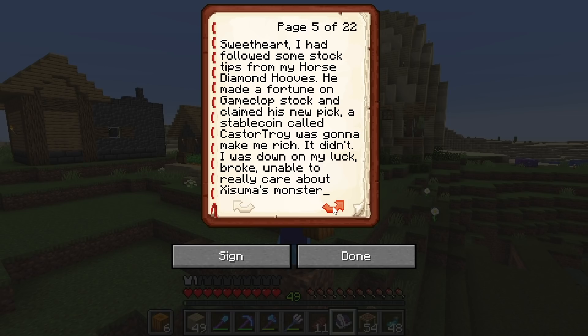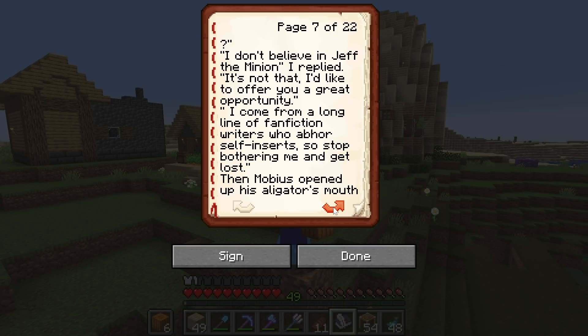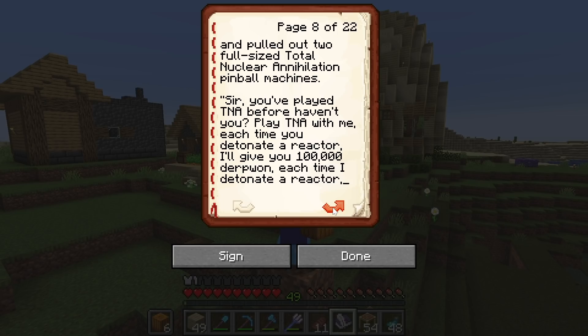Others had lost all their derp coin betting on firefly races. As for me, Joe Hills, America's sweetheart, I had followed some stock tips from my trusty horse diamond hooves. He made a fortune on GameClop stock and claimed his new pick, a stable coin called Caster Troy, was gonna make me rich. It didn't. I was down on my luck, broke, unable to really care about Isuma's monster quest. I just wanted to get in my minecart at the end of a long day and head home. As I waited for my train, a man in a suit jet skied up to me and set down an alligator on the bench between us. 'Do you have a minute?' I don't believe in Jeff the minion, I replied.